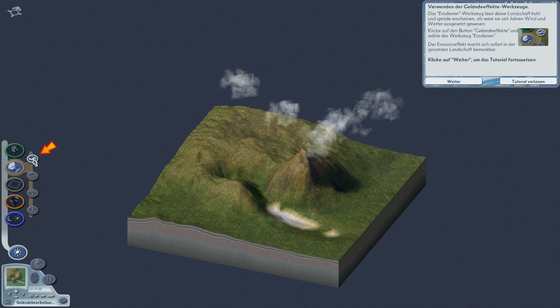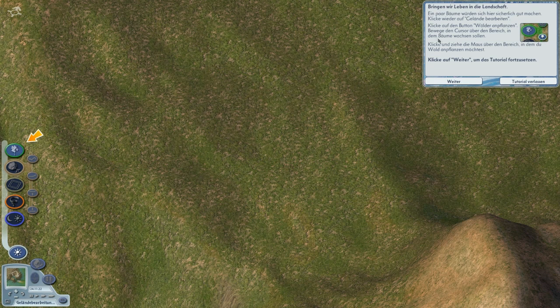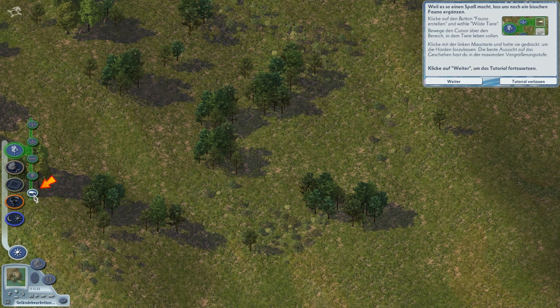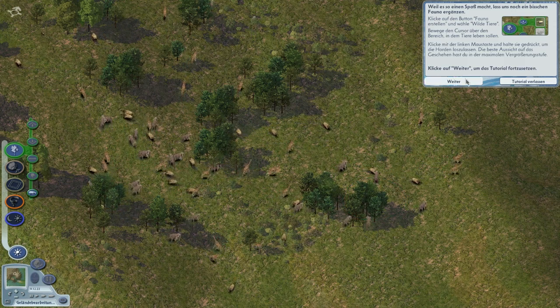Was kann man hier so alles machen? Erodieren – ja, dann erodiert das ganze Gelände. Erosion ist wirklich cool. Wir bepflanzen die Landschaft: Bäume pflanzen. Schön. Kann man auch mit Shift und Storm? Ja, kann man. Fauna – wir haben ein paar Tiere hier. Alles klar. Bisschen übertrieben find ich das jetzt.